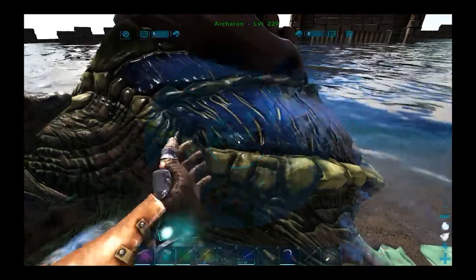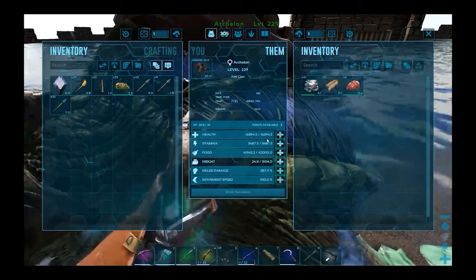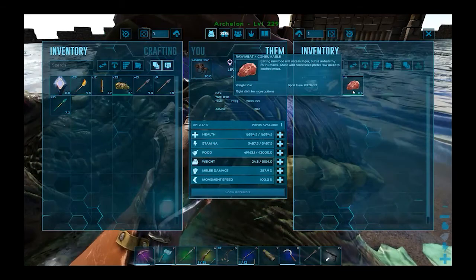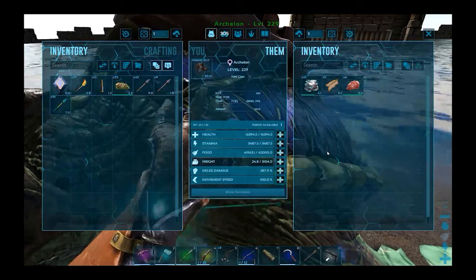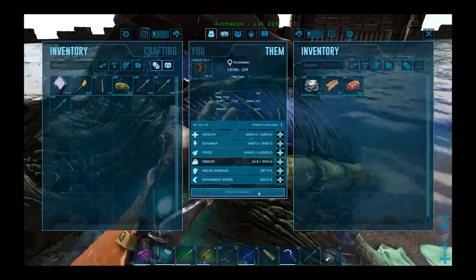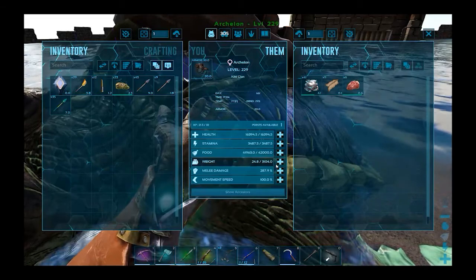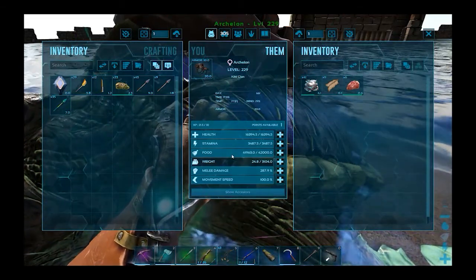Now you have leveled up — what are your stats? We can't look at Dododex because it doesn't know what you are. You've been eating the biotoxin, not your meat. You've got 3000 weight — that's freaking huge. Of course, if you're going to carry four people you have to.